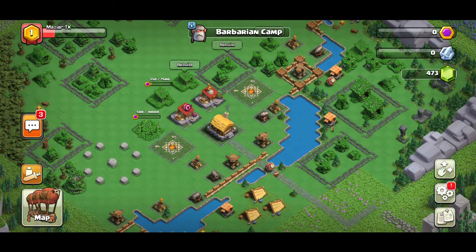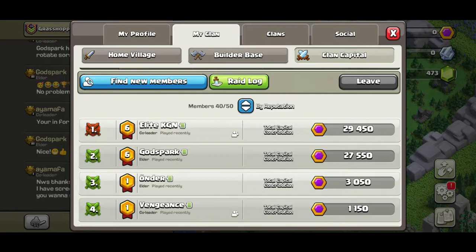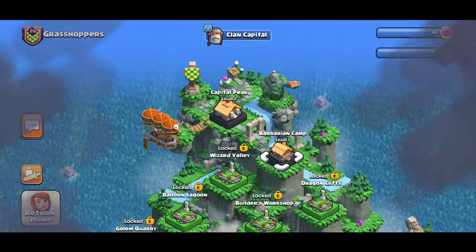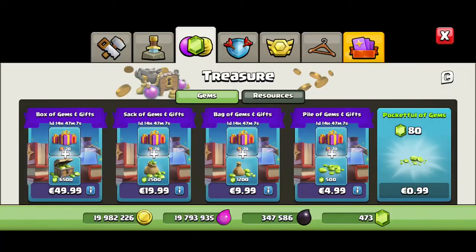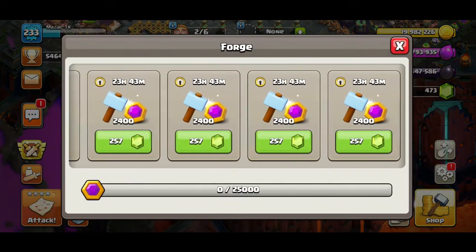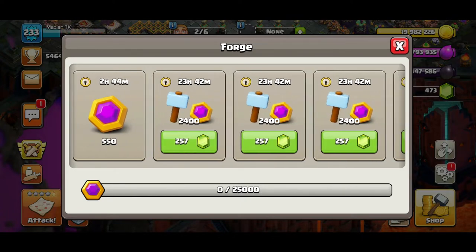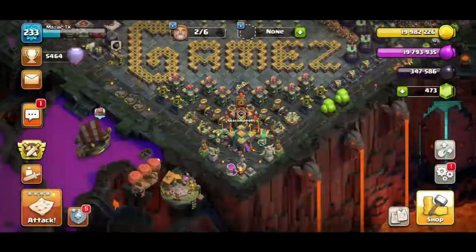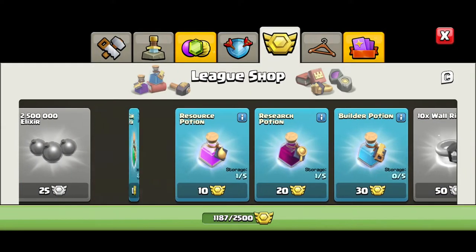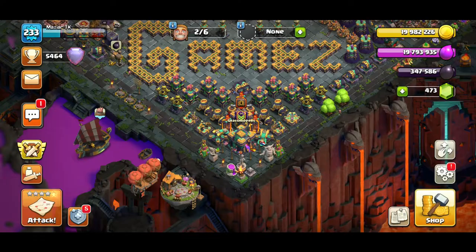If you get the Barbarian Camp district hall, always focus on the army stuff first. Now, how do you go faster? A few options: you can gem it and get it done ASAP, contributing and getting your hall upgraded. Or you can buy builder potions — these have a lot of value after the update. You can put four builders in and use three or four potions to skip two to three days of build time.